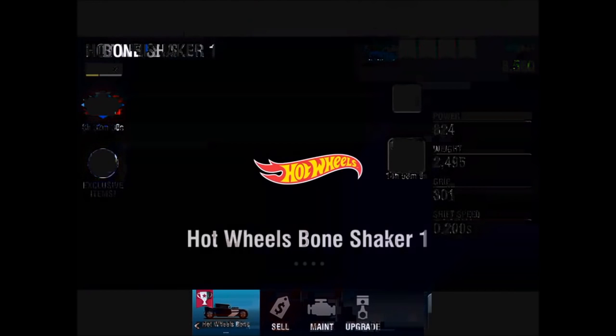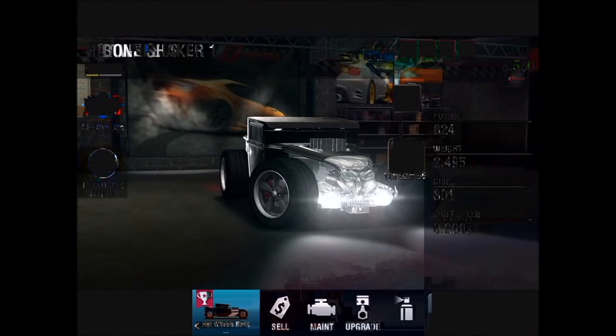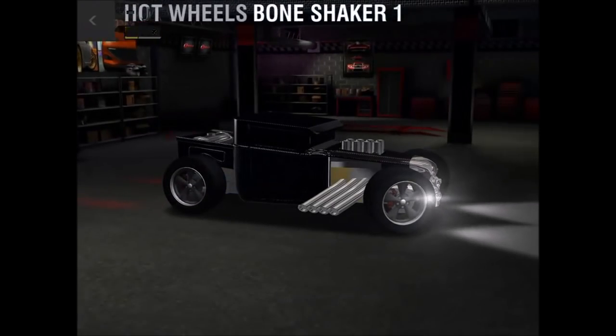Hello folks, Jerry here and welcome back to Racing House. Today we will be taking a look at some Hot Wheels cars that were released to the showroom a few days ago. We have the Bone Shaker as well as the Twin Mill.